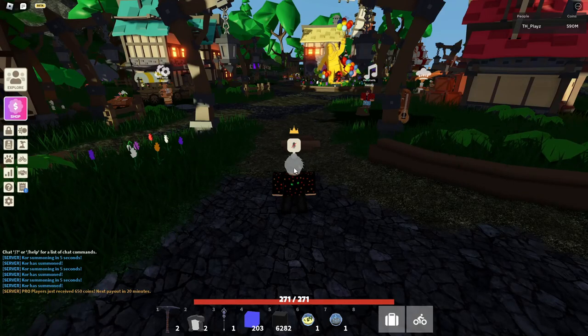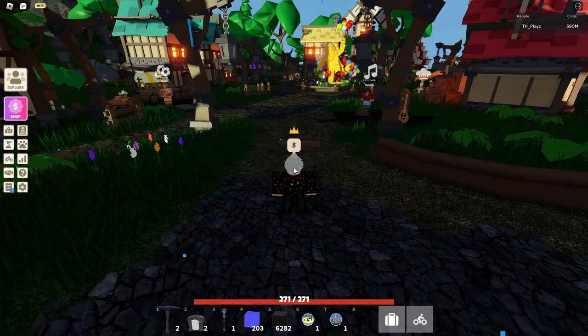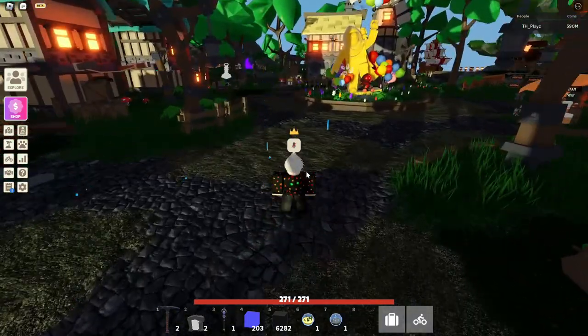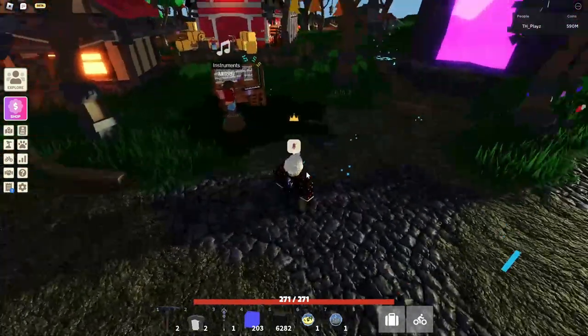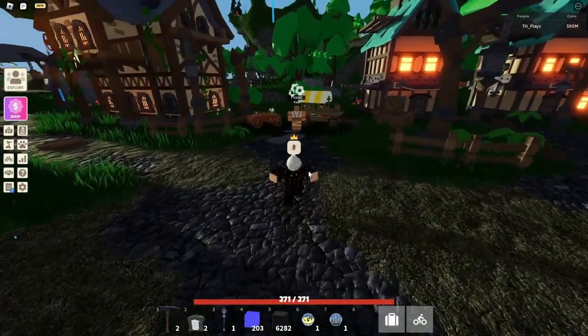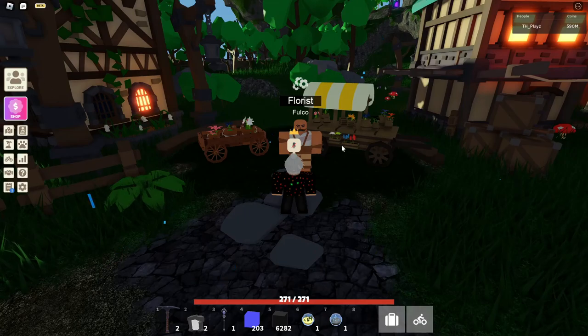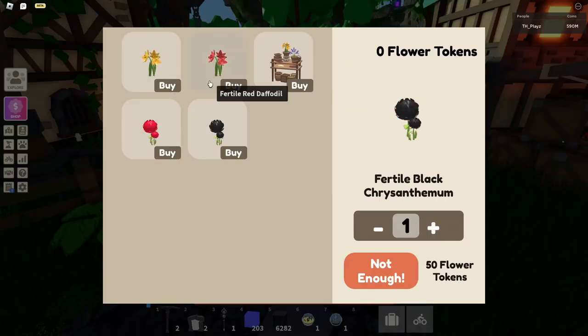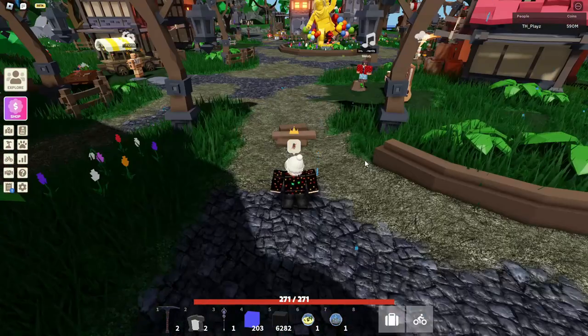Now I'm going to show you how to find Florist Flucco — useful if you need to do flower quests or get flower items. Walk straight from spawn but stop in between spawn and the statue, then turn left and you should see him right here. You can do all your quests and buy flowers with your flower tokens.